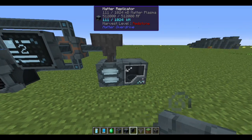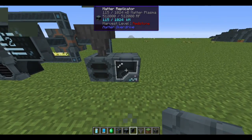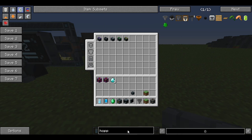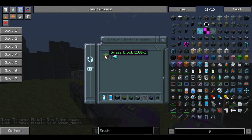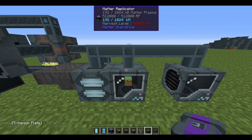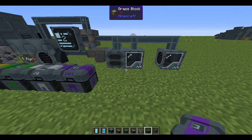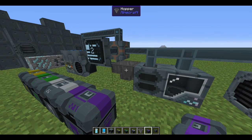When the replicator makes something there's a nausea and hunger effect — it's kind of radioactive in the area. To reduce this, add tritanium plates to the replicator — up to five plates. Each plate reduces the chance of the effect triggering. One plate might be 20%, two might be 40%, and so on. With five plates you can replicate items with no effect at all.